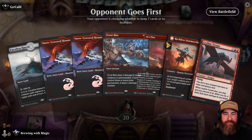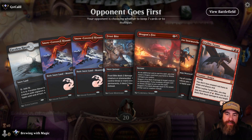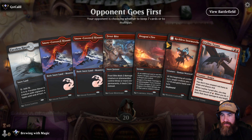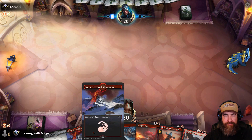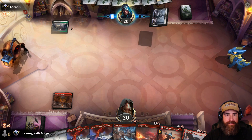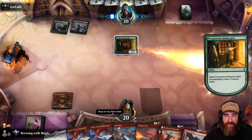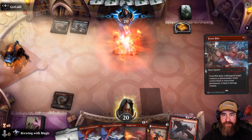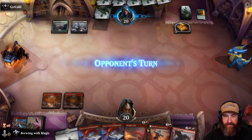Game four — opponent goes first. We have three lands, Frostbite, Dragon's Fire, Reckless Stormseeker, and Leyline Tyrant. We have removal then go haste-haste — not a bad hand, we'll hold. We play Den of the Bugbear. Opponent is on Golgari, which means they'll have a bunch of removal. Prosperous Innkeeper comes down — we eliminate it immediately to keep their board clear. Another Den of the Bugbear — pass it back.